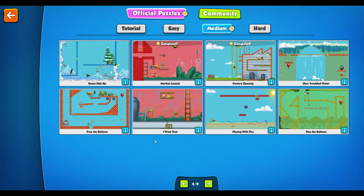Hello and welcome back to Contraption Maker. My name is Negative Roos and let's get cracking. We're still in the medium section, and this means that I'm pretty much back up to where I was before the update and those 50 extra puzzles. So let's play Sunny Side Up and get up to date.